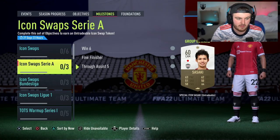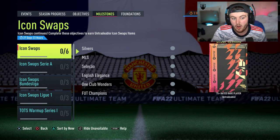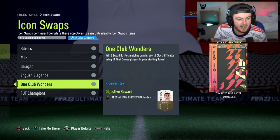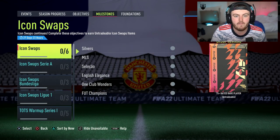In terms of the new tokens available, we've obviously got the league ones — Liga and Bundesliga CDR. We've also got the normal Iconswaps tokens as well, because there are nine tokens available: Silvers, MLS, Brazilian, English, OneClubWunders — which is obviously 11 first owners — and then win 13 Footchampions matches, which also includes Footchampions qualification.